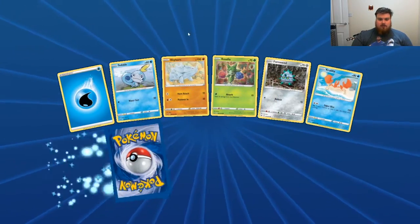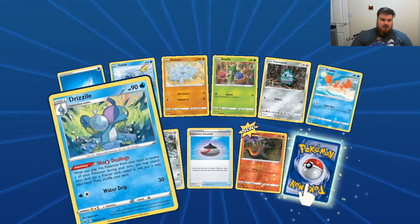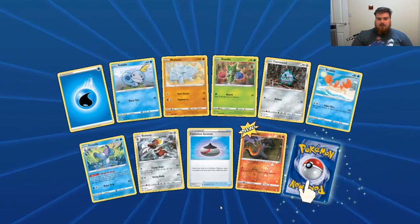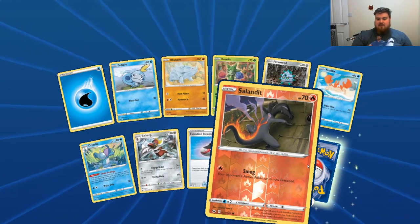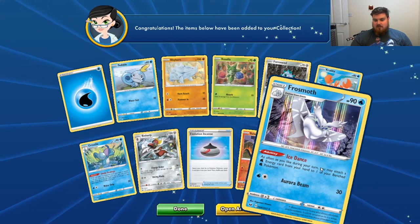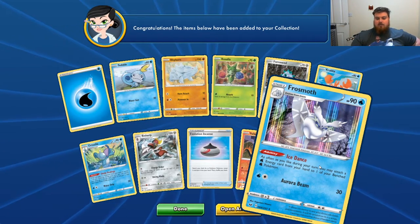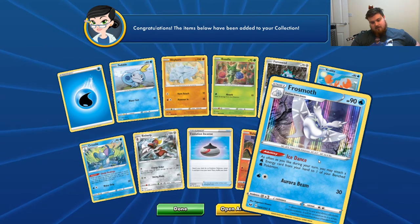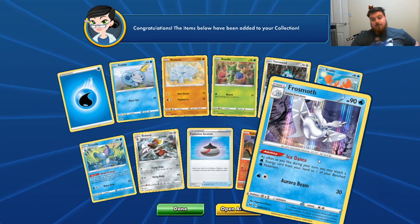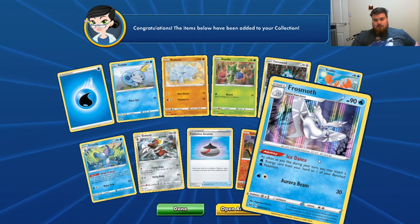Water Energy, Sobble, Rhyhorn, Rosalia, Ferrisseed, Krabby, Drizzile, Bisharp, Evolution Energy, Reverse Holo Salandit, and Holographic Frostmoth. Not bad, not bad. Ice Dance — as often as you like during a turn, you may attach Water Energy from your hand to one of your benched Water Pokemon. Cool.